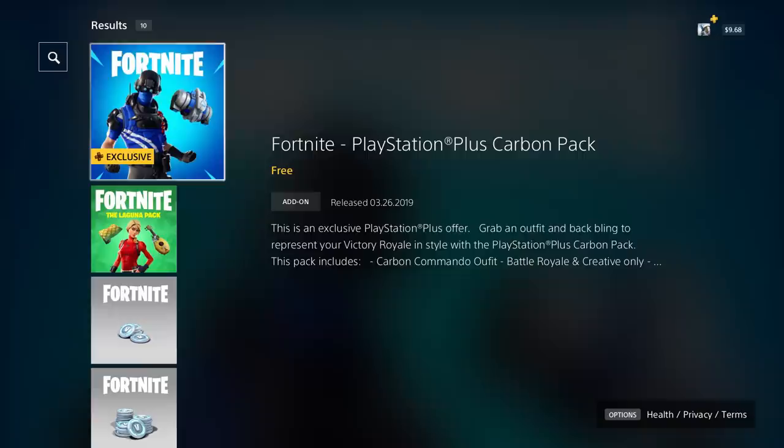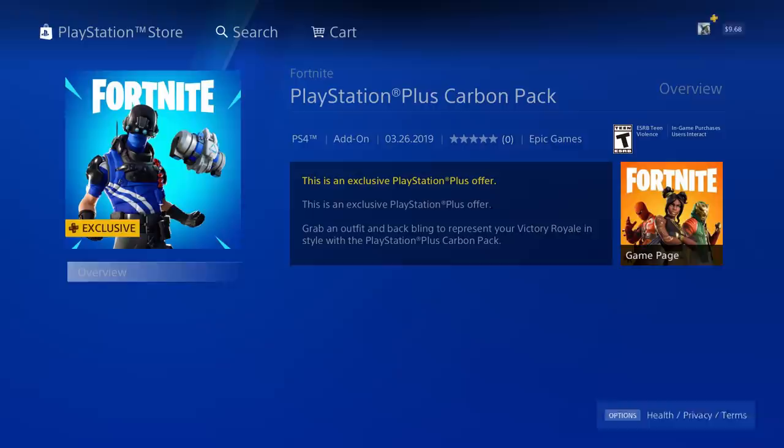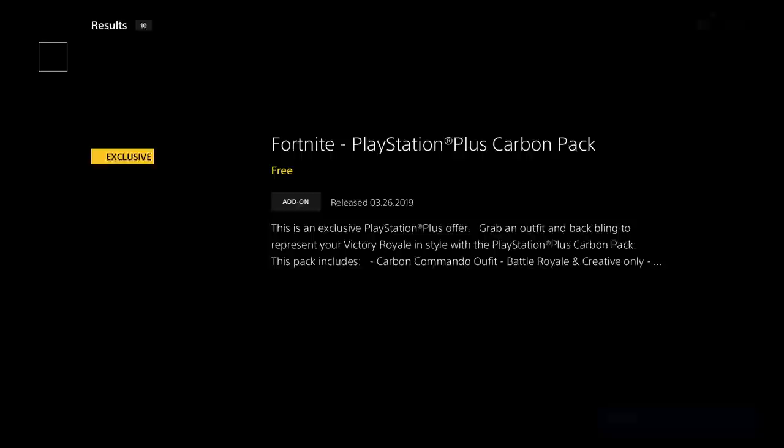Click into it — it says 'This is an exclusive PlayStation Plus offer. Grab an outfit and back bling to represent your Victory Royale in style with the PlayStation Plus Carbon Pack.' All you have to do is click the download button on the left. It will bring up a screen that says 'not available for purchase' — click 'tell me more' and it says you already own it. Don't worry, that's how it's supposed to work — you will have it in your inventory. Then go back and load up Fortnite.